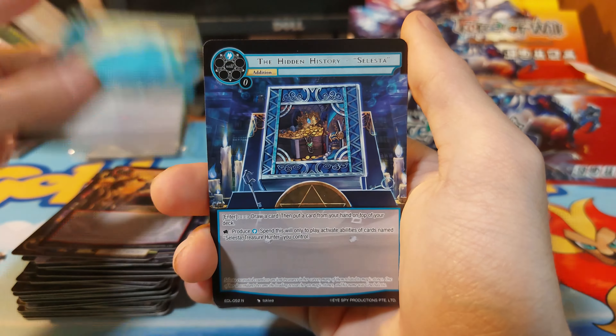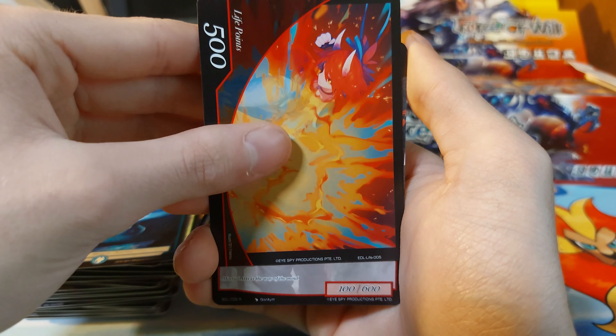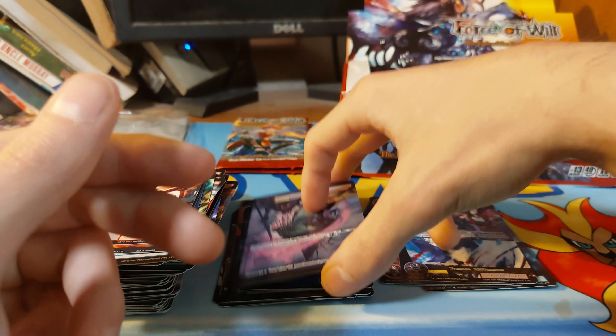Just a normal full art — Claw the Dragonoid, Cook at the Academy, Increasing Wind, Water Magic Stone. We have Life Points, we have a rare, and — ooh, what is that? That is Interdimensional Graveyard, rare full art.